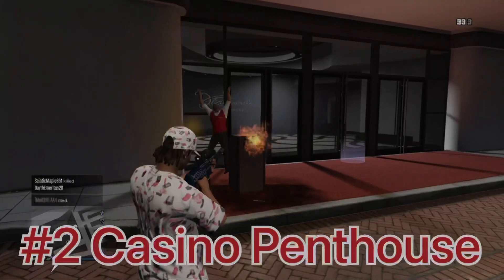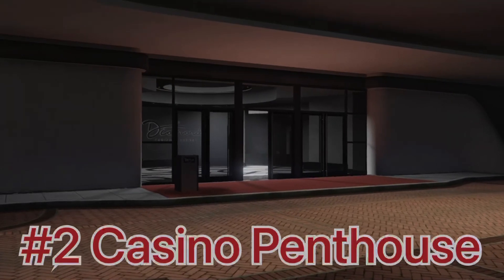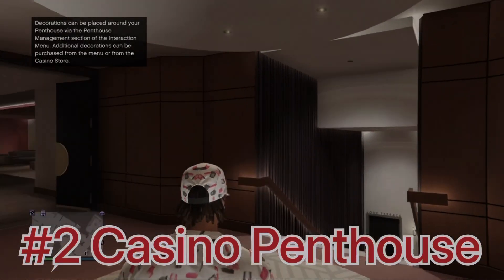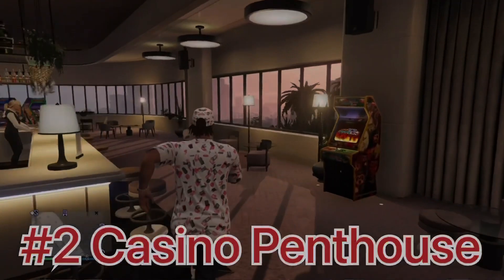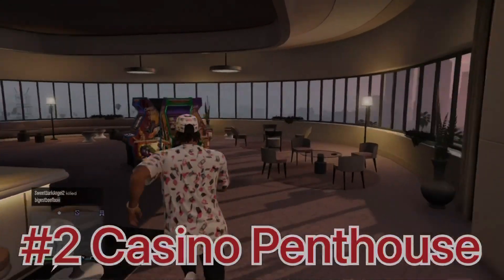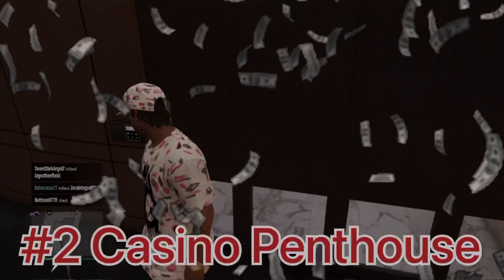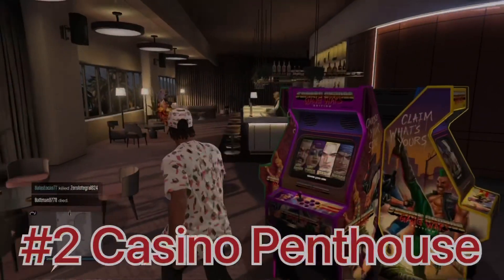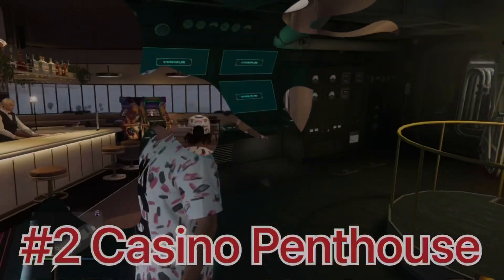The next property is the Casino Penthouse. Buying it gives you access to a whole new storyline with Ms. Baker and her friends inside the casino. The main reason I recommend it is that it has a great design inside and is great for having fun with friends, throwing a party in the penthouse. It's a bit expensive, but I think it's worth the price for all the activities you can do inside and the VIP perks it gives you in the casino.